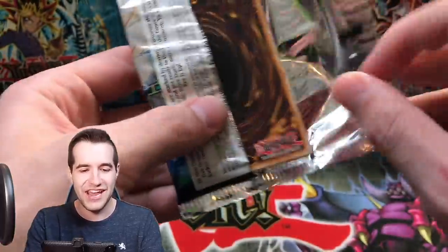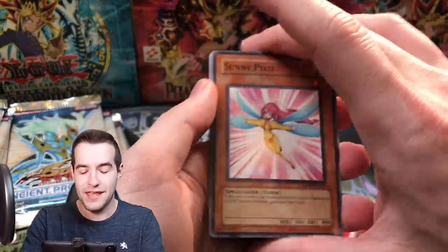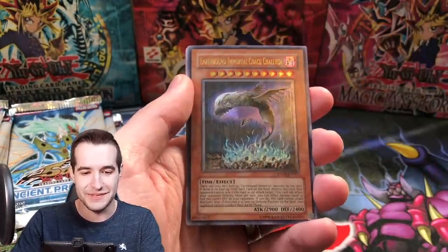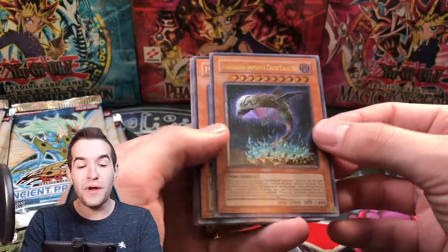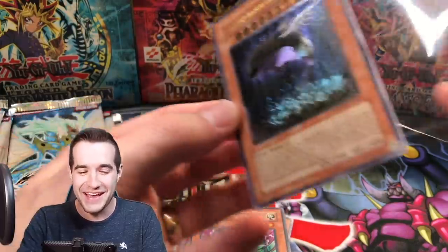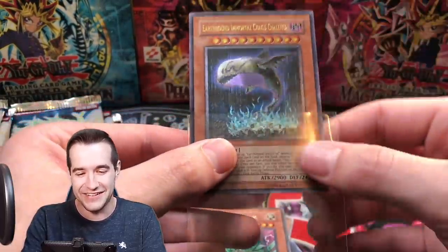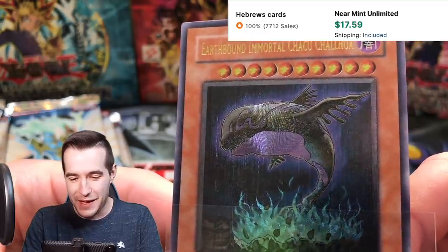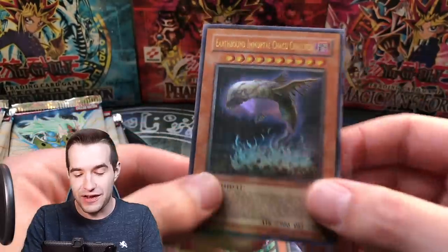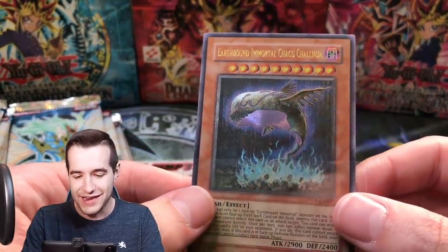We've pulled Blackwing Fane the Steel Chain in every single pack so far. Can we get the Sunny Pixie? Yes, we just got it! Ultimate Rare Earthbound Immortal — it's a Flying Whale. That is an epic pull. These Ancient Prophecy packs are really paying off this time.